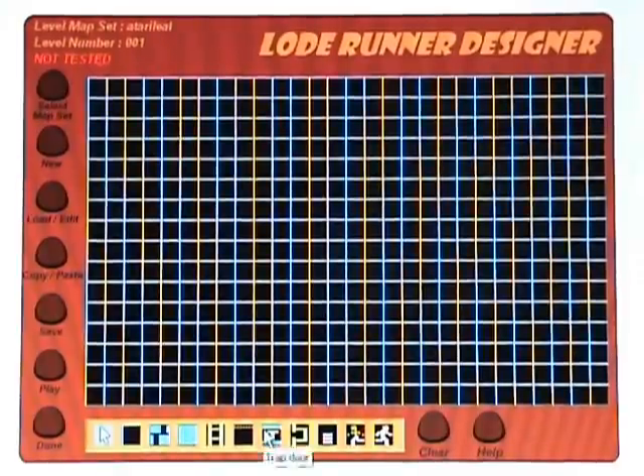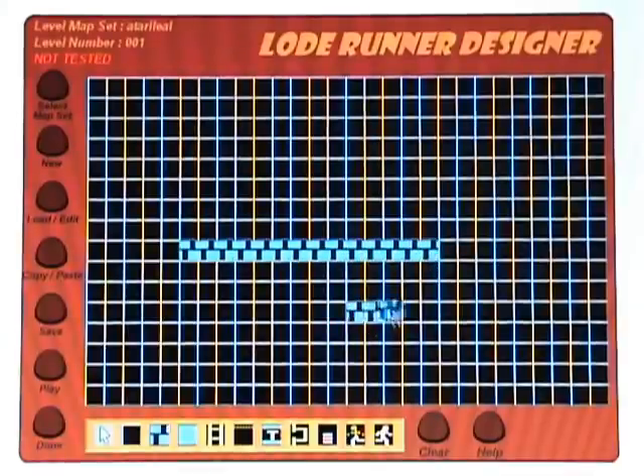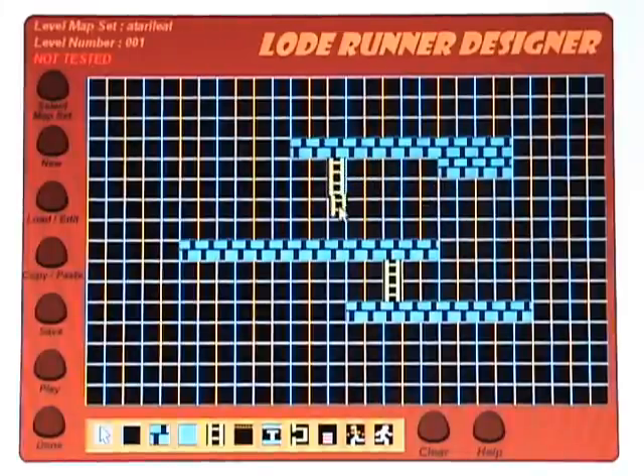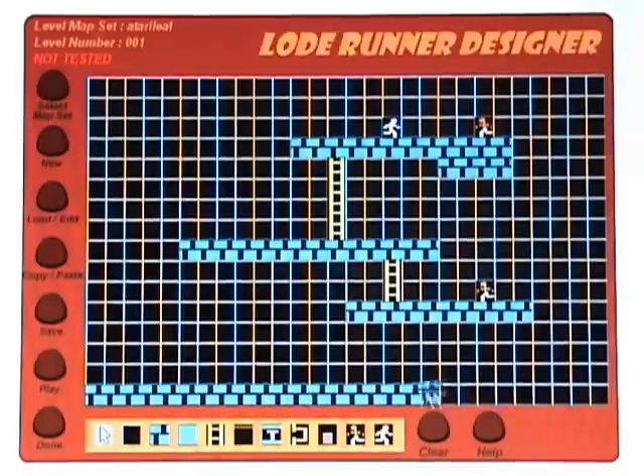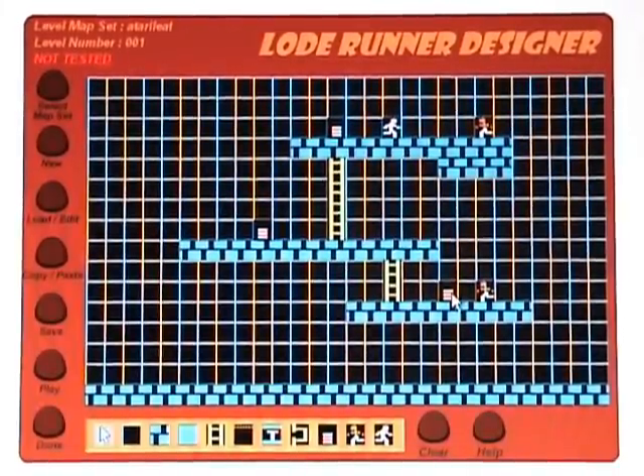Here's where you can create your own maps. You put your bricks wherever you want them, for example. And I'll just put a bunch of stuff here just to show you. Ladders. You can place your guards — this is the bad guy. Put a thing on the bottom and some gold. So it's a what-you-see-is-what-you-get kind of level editor, and you can let your imagination go wild. It's a lot of fun to design levels.